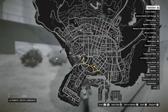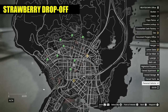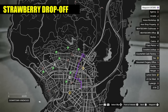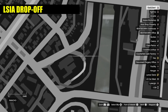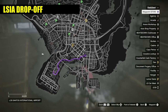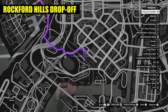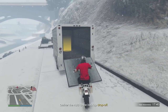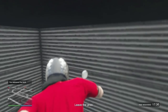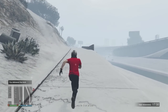The backup drop-off locations will always be in the same place depending on where the ambush was. For the Strawberry location, the drop-off is in an alley here. For LSIA, the drop-off is here. And for Rockford Hills, the drop-off is in the drainage here. Once you know the location, you can head there immediately. By accepting the job again on your phone and backing out, this will spawn your vehicle right next to you for a faster getaway and job done.